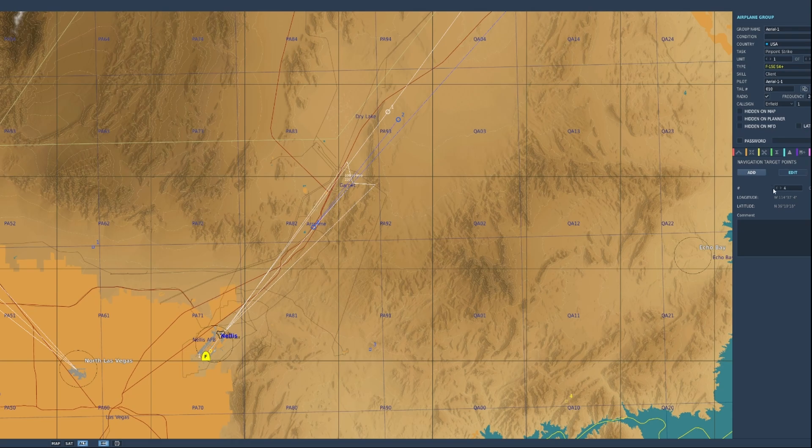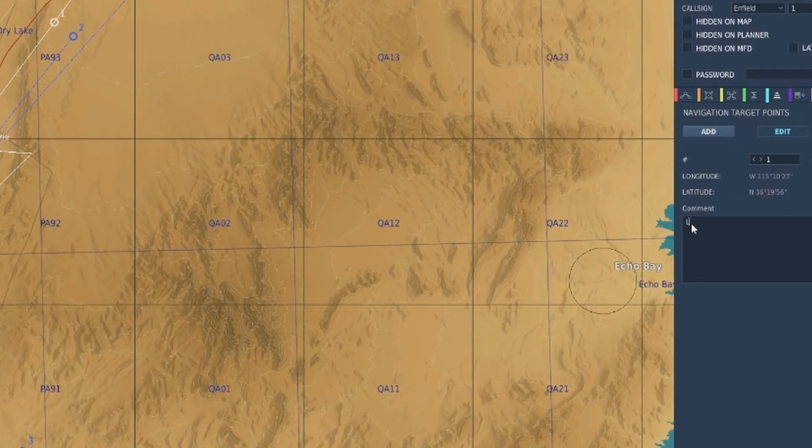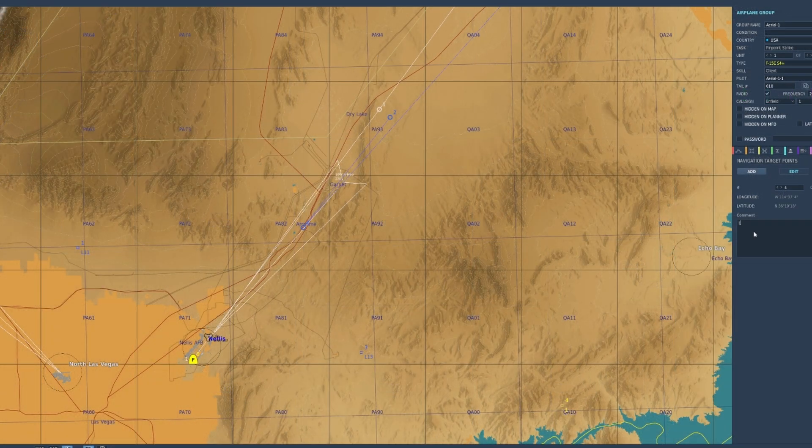We can name them whatever we want. Going to Edit — point one, I'm going to call it L for list, one-one, just so we can de-conflict and not confuse anyone, since we already have waypoint one. Then the next one I'll call L one-two. The next one, L one-three. And the last will be L one-four.